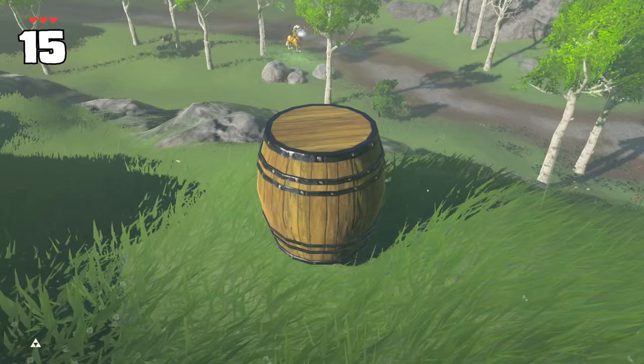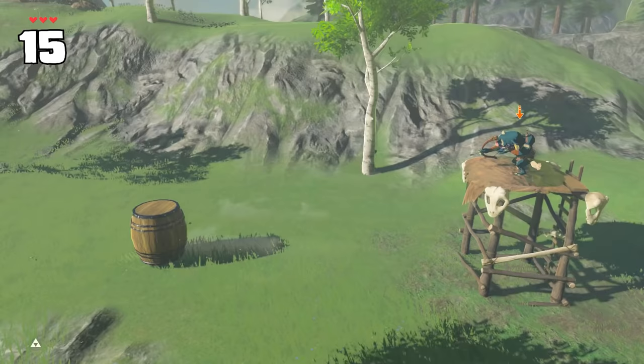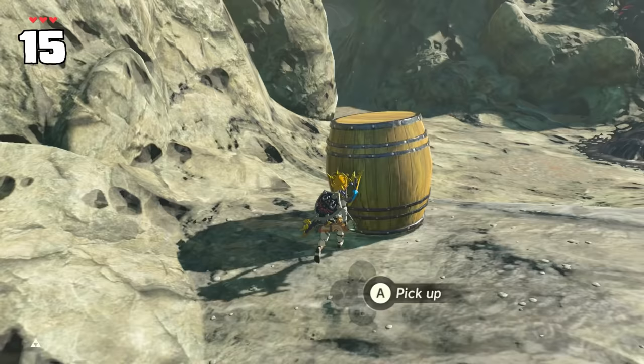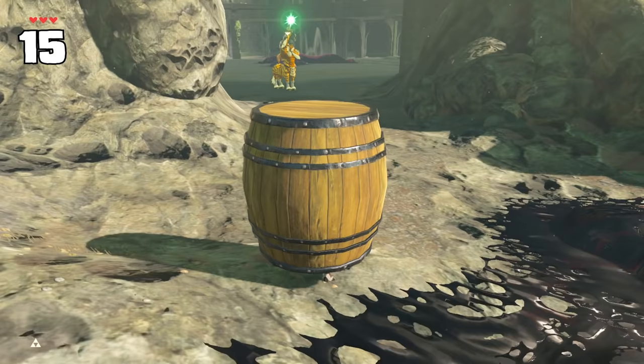Barrels won't protect you from elemental damage, but do block arrows. And the Thunder Helm won't protect you from the arrow damage itself, only the elemental damage. But combine the two together to defend yourself against a Lynel's dangerous elemental shots.